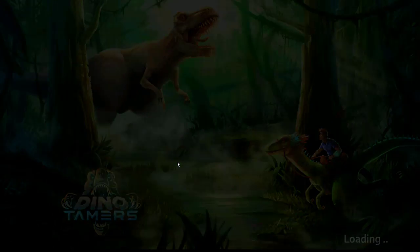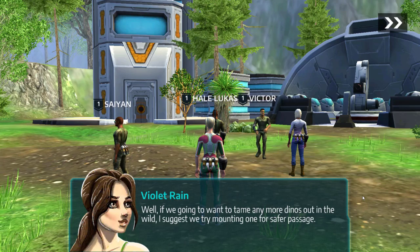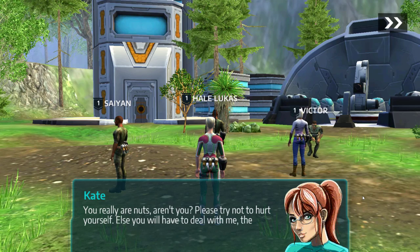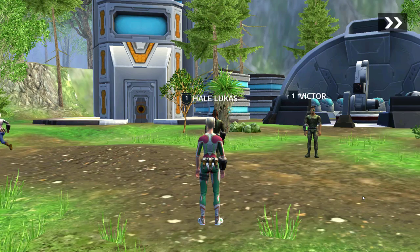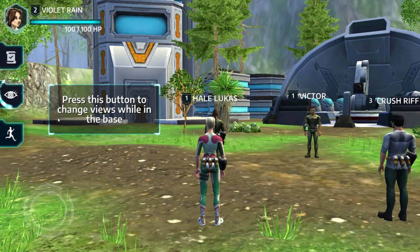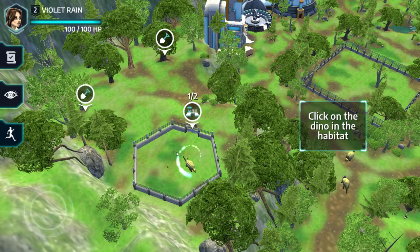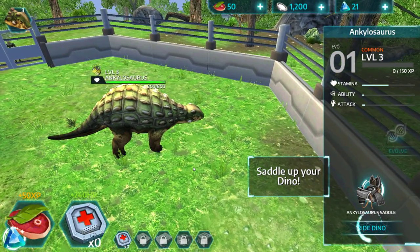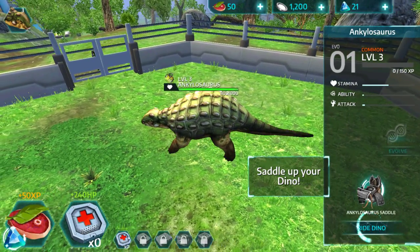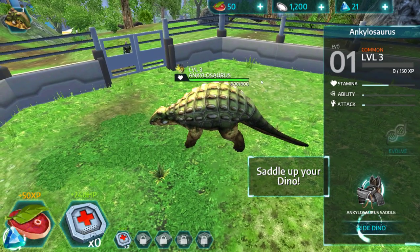We're welcomed to our new base — the labs are where further research is done. We achieve rank two and claim the reward. We're shown how to change views at the base, and we click on the dino in the habitat. We can see its feed, health, food, and money stats. It's level three with 800 and 800. Now saddle up the dino.